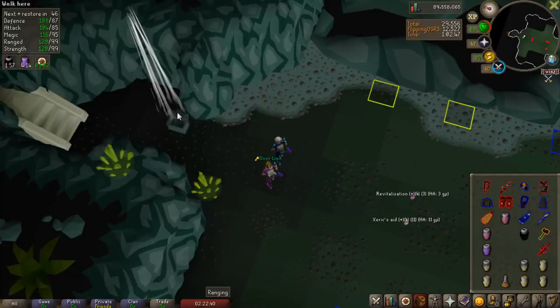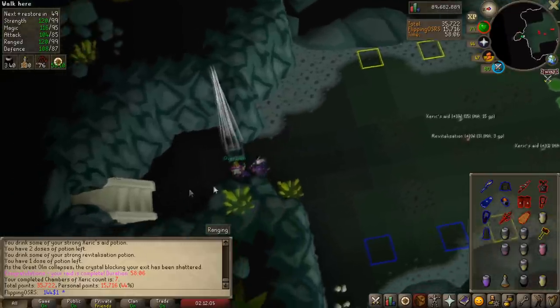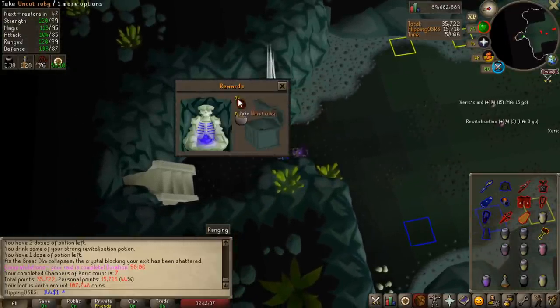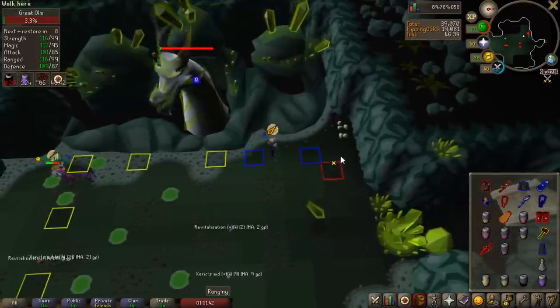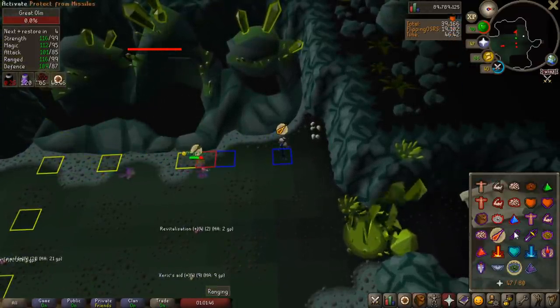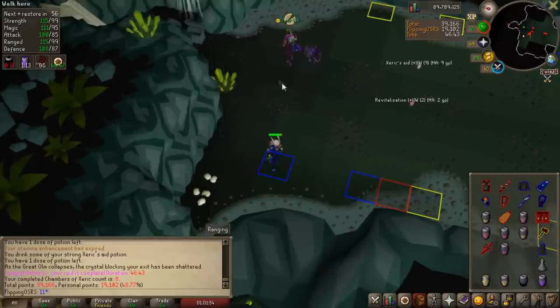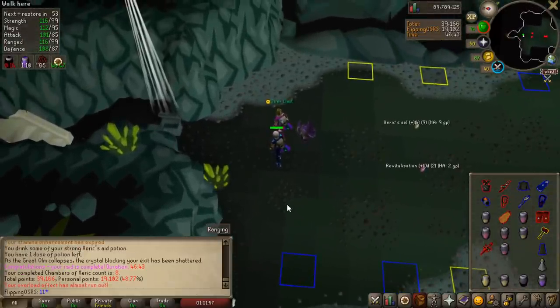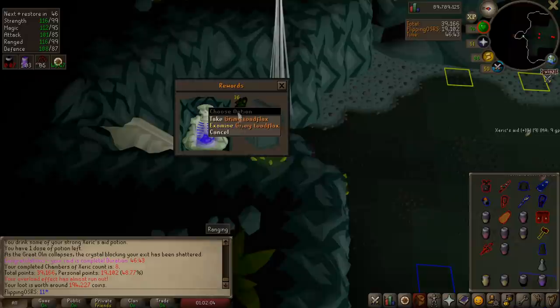Raid number five we're up to one hour two minutes. I haven't died to Olm in a while, but this time I died to Tekton — we're still looking for that deathless raid. Raid number six is looking good — 46 minutes, much quicker than any of our other kills. On raid number eight we got a deathless raid with about 40k points — right on the mark and I'm really stoked. This is a lot of fun, and I'm already close to half of the drop rate for a pretty significant drop.